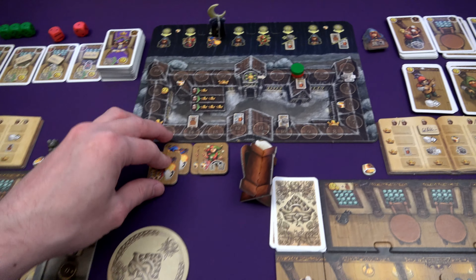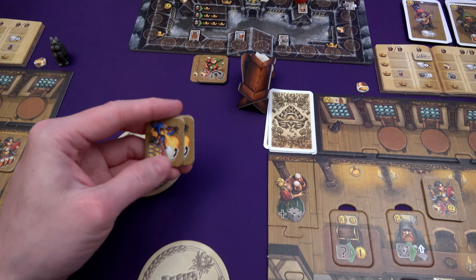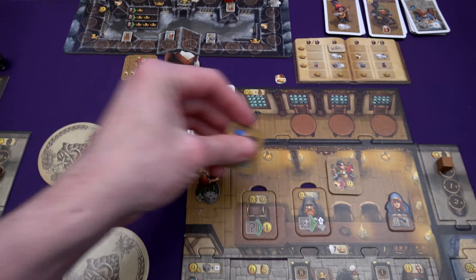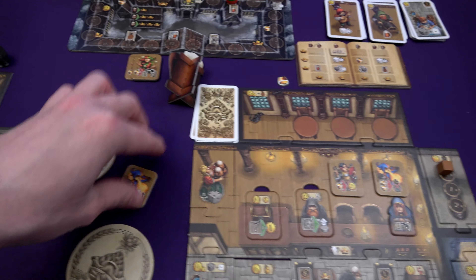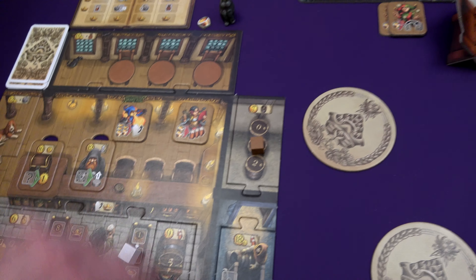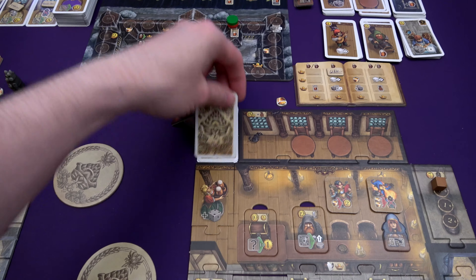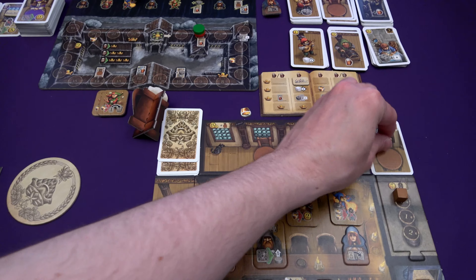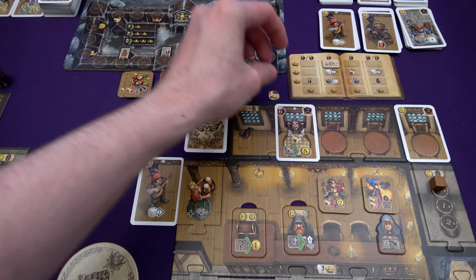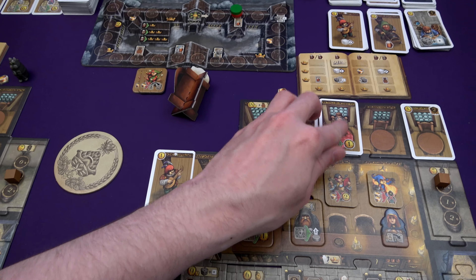It's round three and we get a new entertainer. Am I going to go for loads of schnapps to fund upgrades, or the simpler one that thins my deck? I think I'll go cheaper. Marty might go big and try for a free upgrade, but it's early days. I'm the first player again. Guests arrive — a bard comes in, someone's brought a table, and then my expensive guest. I've run out of cards, so I need to shuffle my deck.